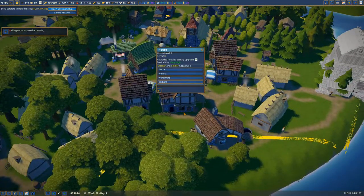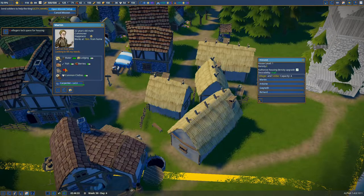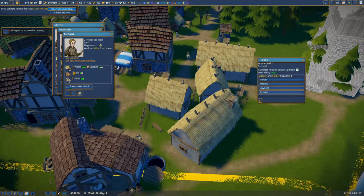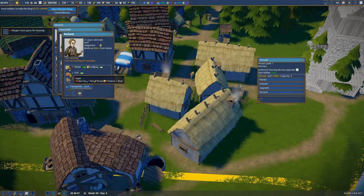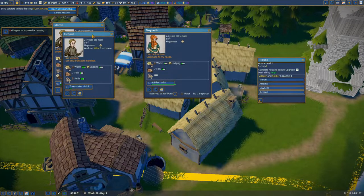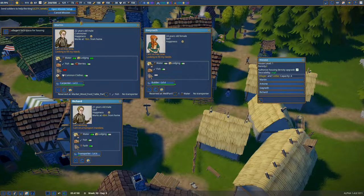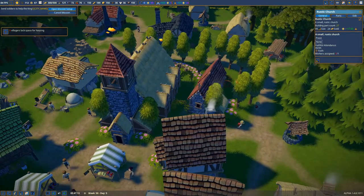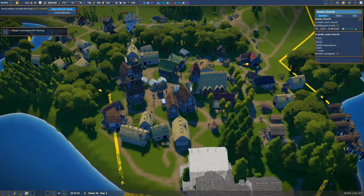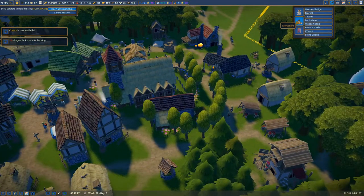Six villagers lack space for housing, so we definitely gotta fix that. When I see more of these houses get upgraded it would be really awesome. Some people are lacking faith — Richard wants boar as well. To upgrade the house I guess we have to satisfy the earl's needs first. We do have faith for Martin, and Gwyneth looks like she could need a little bit of faith as well. We have 112 people right now — that's a lot. We can unlock the normal church though, which is pretty cool.